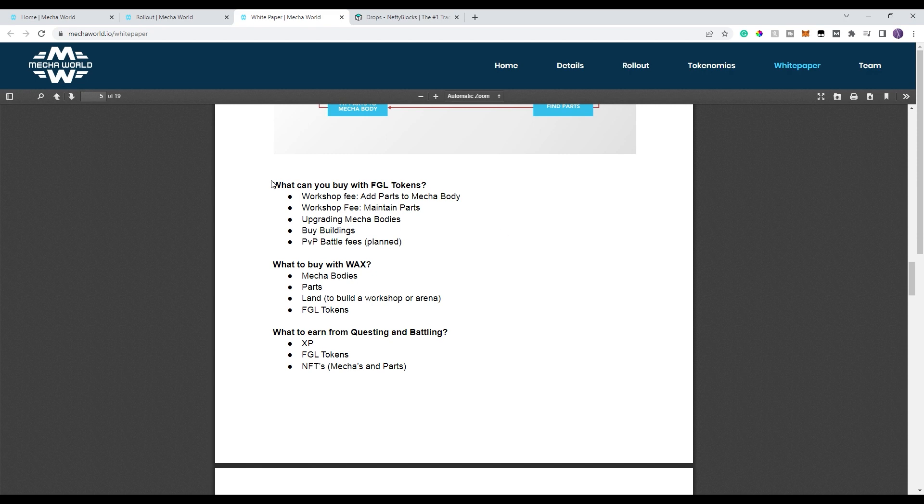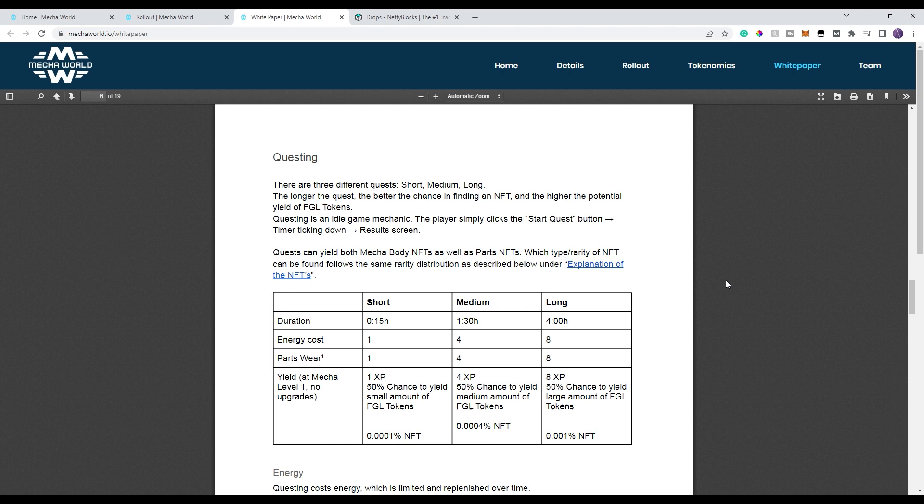What can you buy? With the FGL token, you can pay for your fees, you can buy buildings, you can pay for battling. With WAX on the secondary market, you buy parts, mecha, and mecha land. That's all basic secondary purchases. You can even buy the FGL token on the Alcor market. And then when you're battling and questing, you earn XP, FGL tokens, and a chance at NFTs. Like you've seen from my other videos, if there's a chance you can find NFTs, I like that — that's a cool addition.